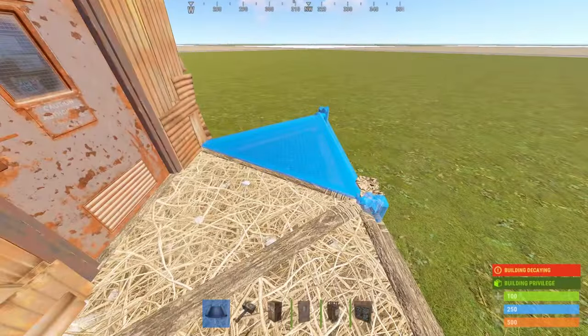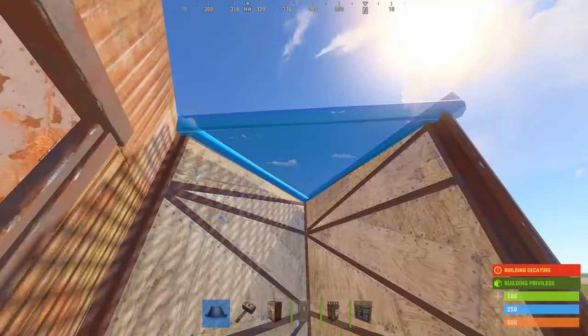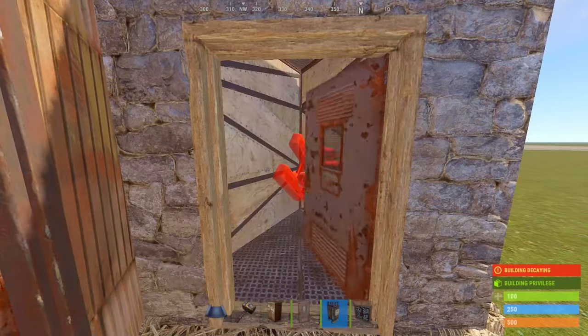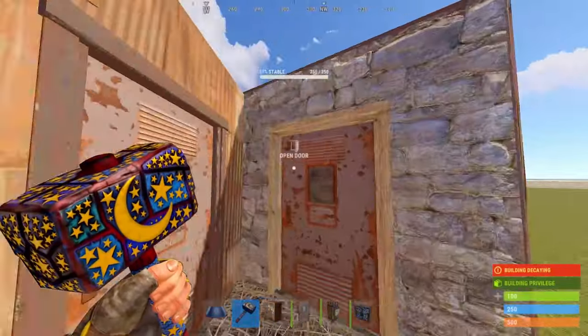After that, place another triangle here and surround it with walls. If you like, you can place a battery behind a single door, or you could put a half height shelf to store loot on. Note that this door frame doesn't need to be upgraded to metal, as there's no gap on this side.